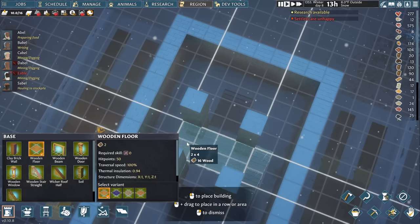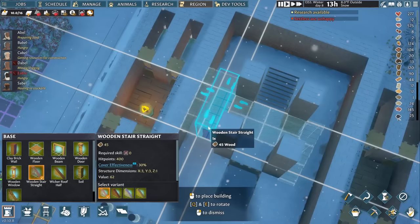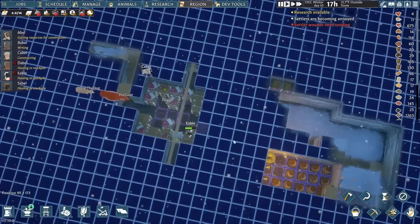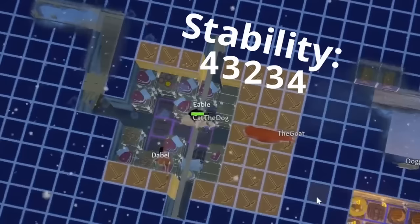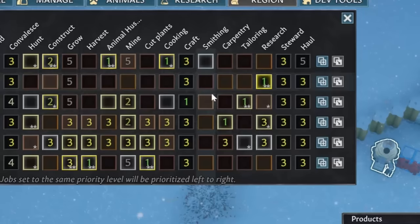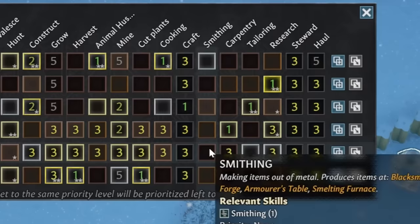I'm going to build upwards to finish the town center, but this will be slow because we need to build each level one at a time, and Abel and Cable need wooden scaffolding to reach each new level. The cellar simultaneously gets an expansion to increase how much food we can store and to give us more dirt for the hole in front of the town center. You can only safely mine out six tiles wide without support. The fermenting cellar also gets an expansion because it's looking a little too full.